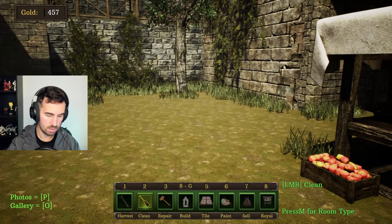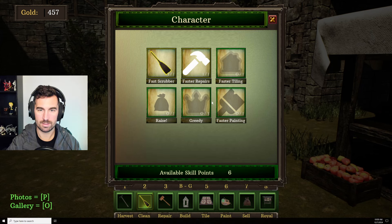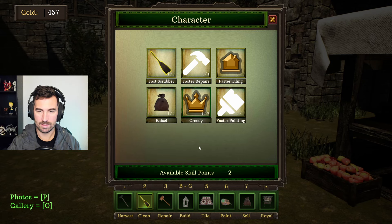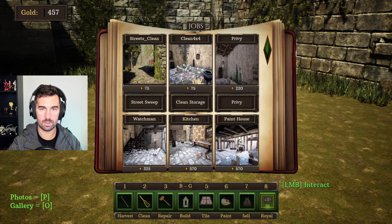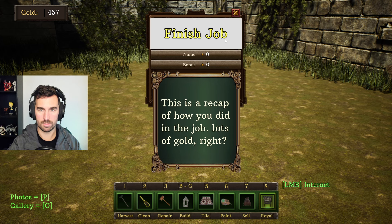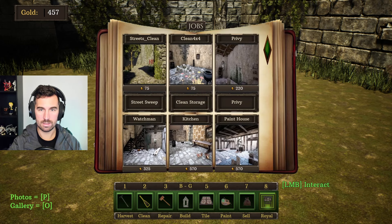My game doesn't like this. I can literally sell castles for more gold. I feel like this wasn't supposed to happen, but I can upgrade my character entirely — I can upgrade my abilities. So I can just... wait, what happens if I press finish job? This is a recap of how you did in the job. Streets clean — I can do it again? Let's do this.